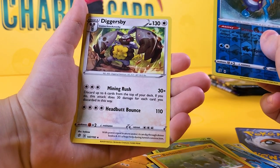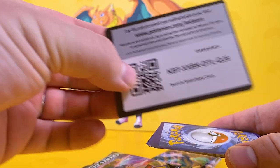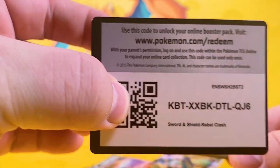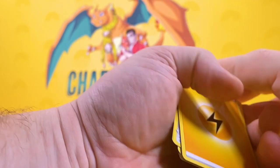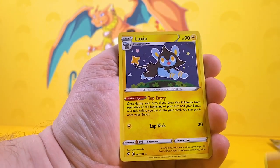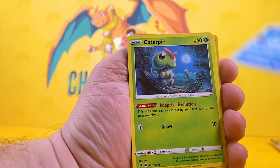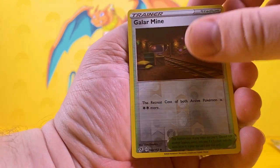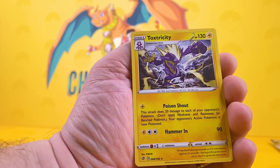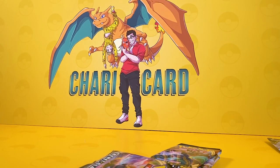We've got a Caterpie, Wooloo, Barboach, and a reverse holo Mr. Mime — very nice. Now my turn: I also got a green card. Four to the front, four to the back. I've got another Lightning Energy. Here we go: Luxio, Dracaloc, Bronzong, Wooloo, Galarian Mr. Mime, Caterpie, Barboach, Arrokuda, Galarian Mr. Mime, and of course a Toxtricity. Very nice! Moving to Darkness Ablaze now.